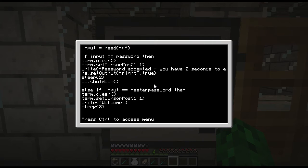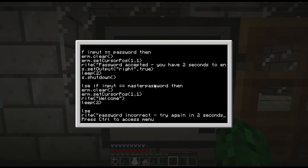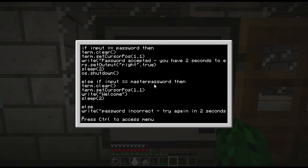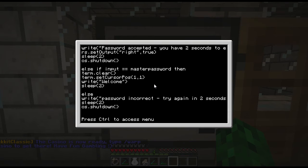Then in the else block, write 'Password Incorrect, try again in two seconds'. Then sleep for two seconds, then os.shutdown. And end the block.